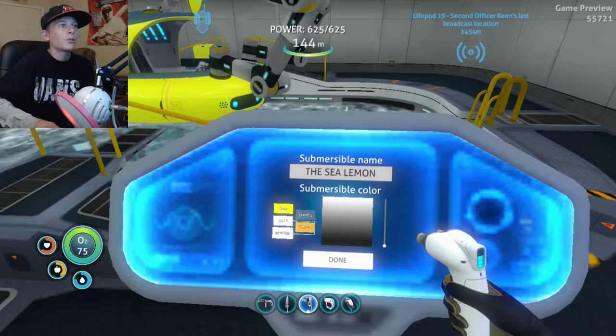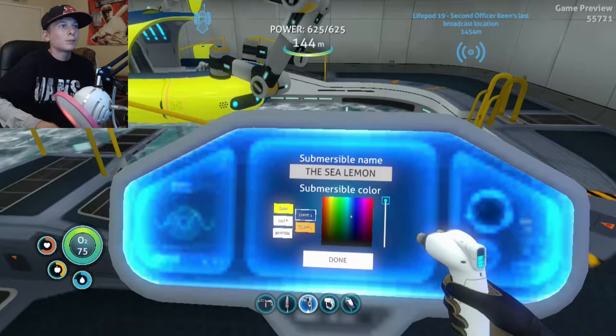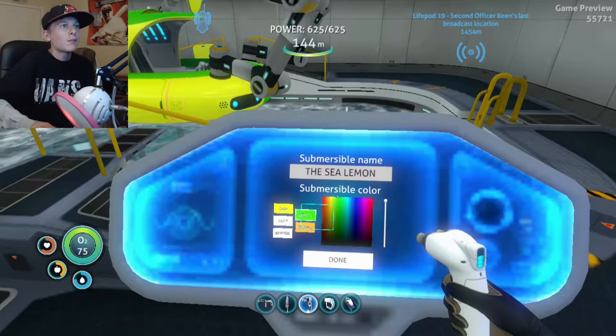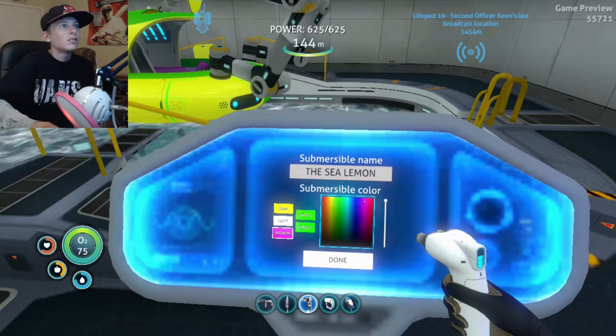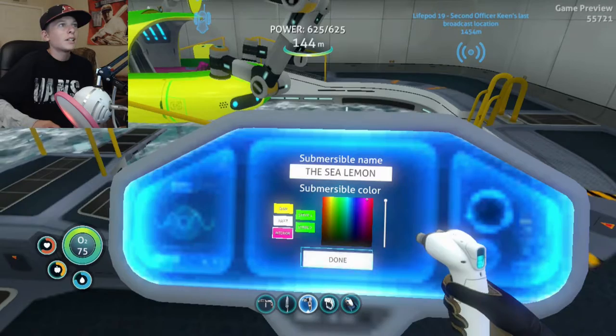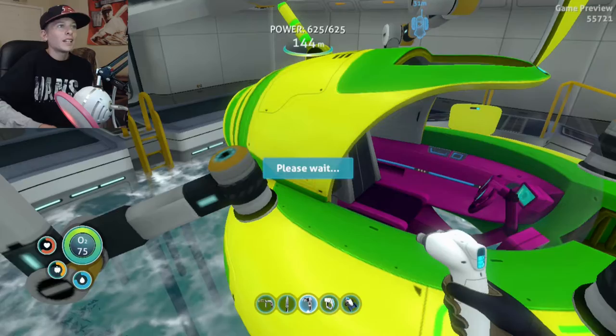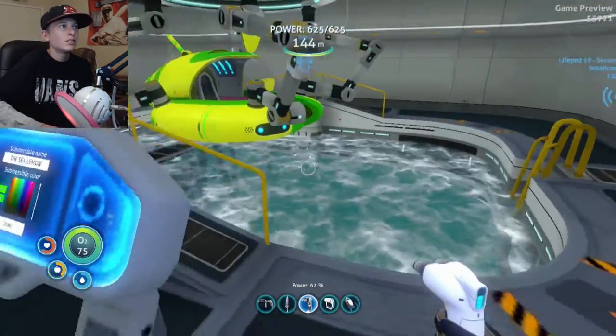The stripe will be lemon raptor colors — oh snap! Stripe number two will also be this. The interior too. I like that. Yeah, Sea Lemon, you're beautiful! Oh my god, you look amazing baby — look at that!